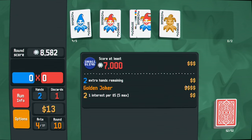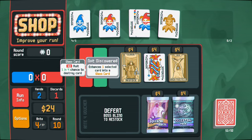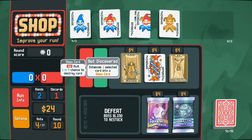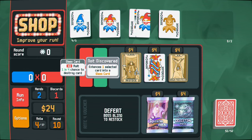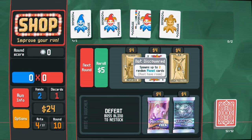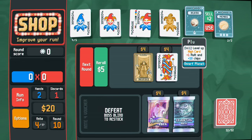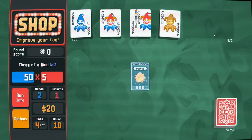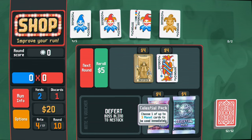We get four dollars from the golden joker and some interest. I don't really like glass cards - they have a chance to shatter and destroy the card, though they give times two multiplier which is very good. Let's play this - high card upgrade, three of a kind upgrade, and hold plus two cards in your hand. Not amazing. Let's do a celestial pack again.